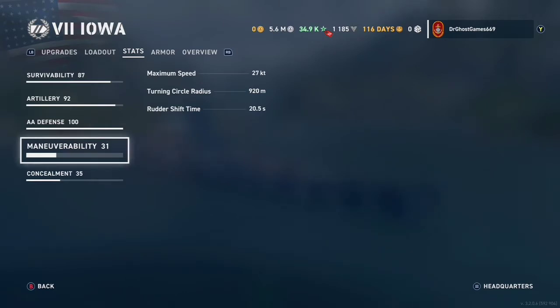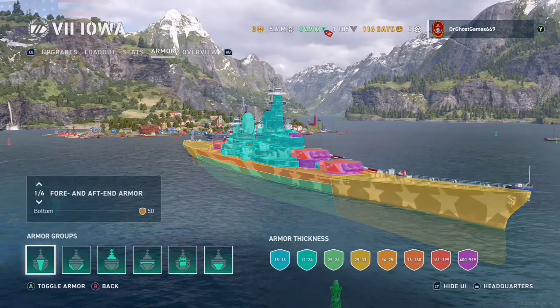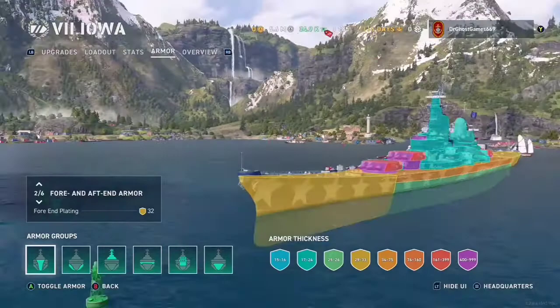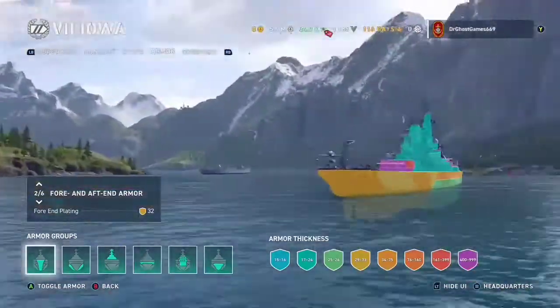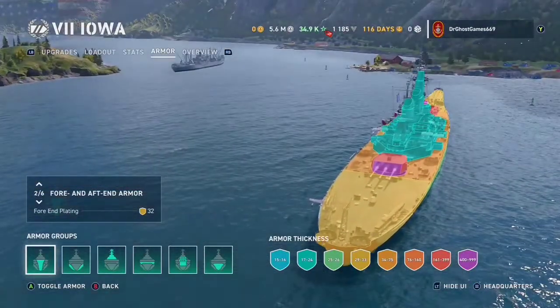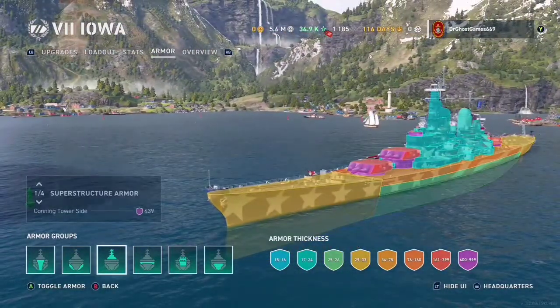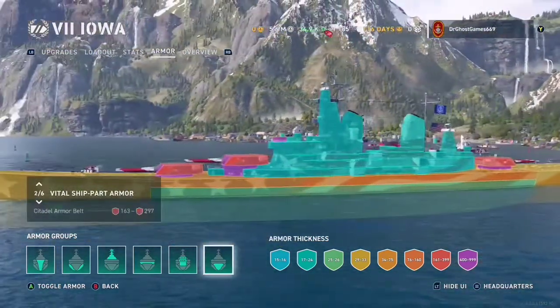Maneuverability is really, really bad — it's an Iowa. Concealment — it's a battleship, so we're not going to worry about that too much. The armor has a 32-millimeter bow; you can ricochet 16-inch shells or lower, so the only thing that can overmatch the Iowa is the Yamato. That's why the Iowa is famous for going bow-on to everybody — it bounces everything that hits the bow. It does have a big citadel, so keep that in mind.